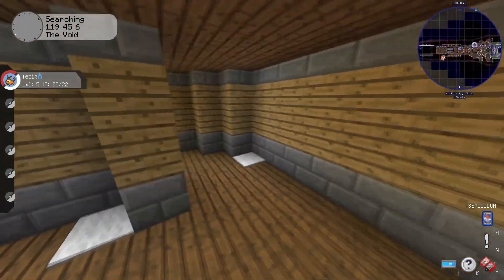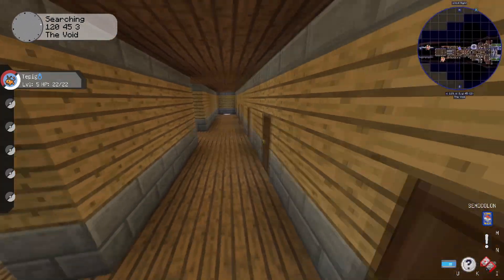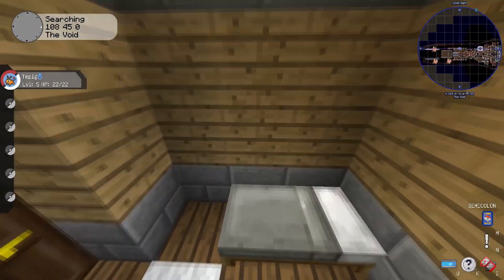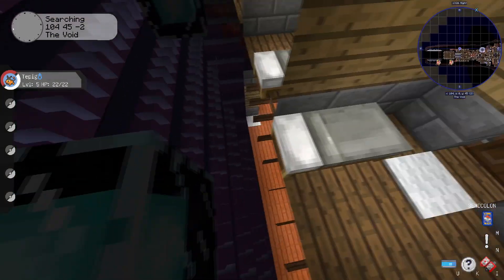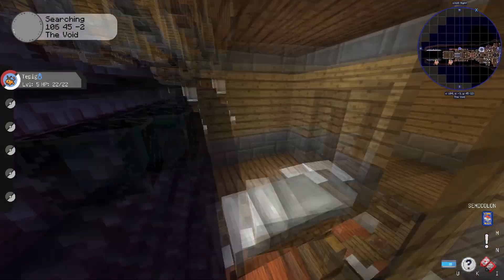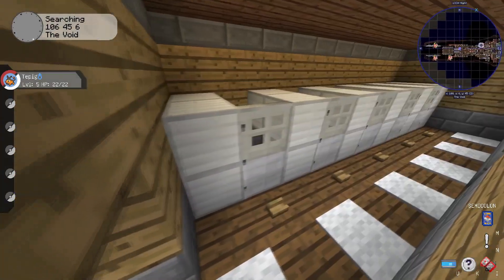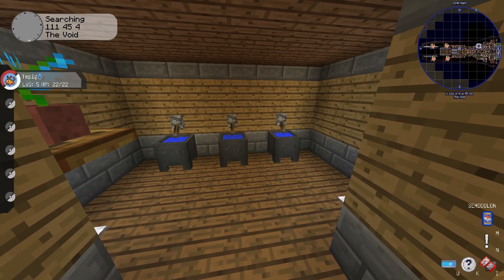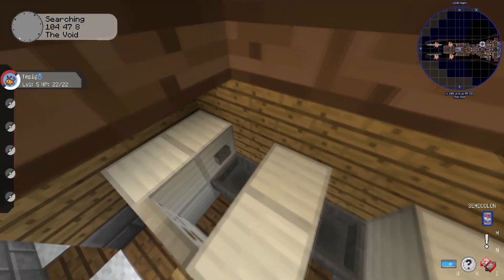Over here is the shower room, and here is the guards' barracks with individual rooms. Each and every one of these will have a beacon, which is supposed to act as an AI of sorts — each room has its own personal AI that governs temperature, shows the correct time, and allows you to set an alarm for your specific room.